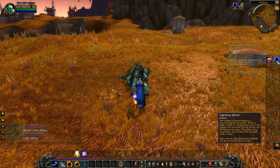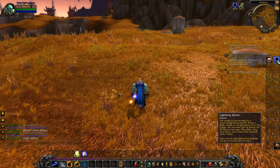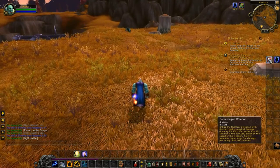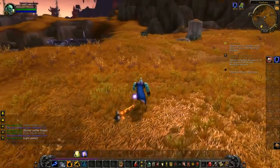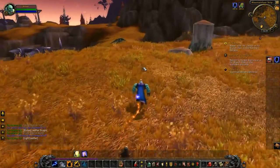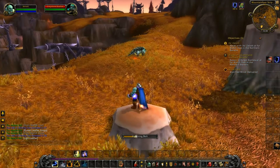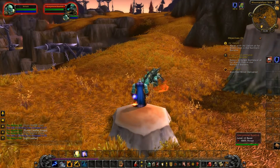Another thing specifically new about the shaman is lightning shield. You used to cast it, and it also wasn't free — it used to cost mana. Now it's just an instant cast, and it used to give you three lightning charges. Every time someone would hit you it would use up one charge, and when all three were gone you had to recast it. Now it just lasts for an hour. Same with flame tongue weapon.